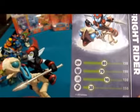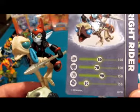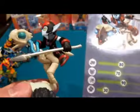Strength: 80 out of 150. Defense: 70 out of 150. Agility: 90 out of 150. And luck: 30 out of 150.